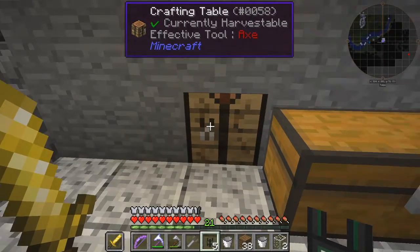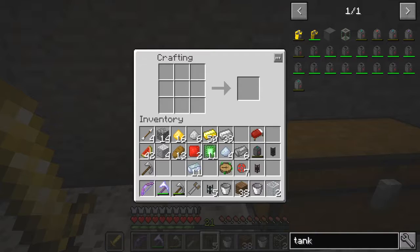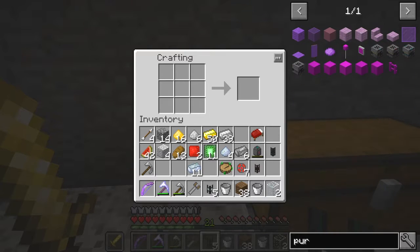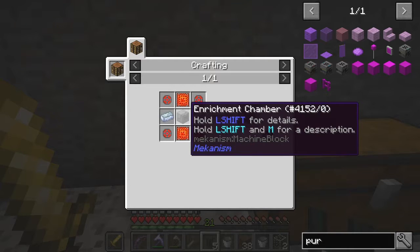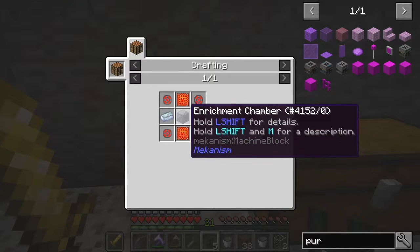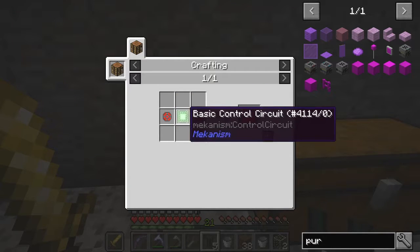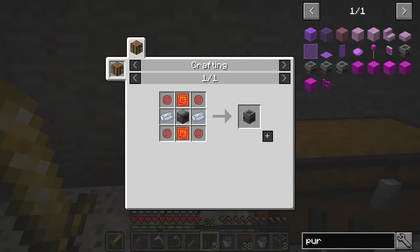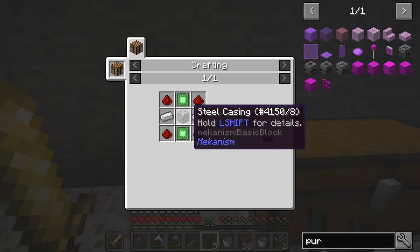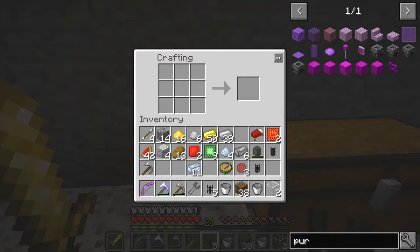The next thing we need to make is the purification chamber. So this one — we need a purification chamber. We need an enrichment chamber and advanced control circuits. We need two of those — I can get three, just take two. I'll probably need the other bits for the other machines. That's a factory; that has a chamber. What are we missing? Two glass.